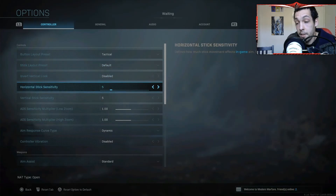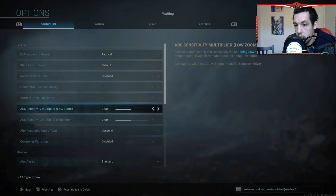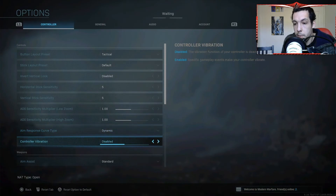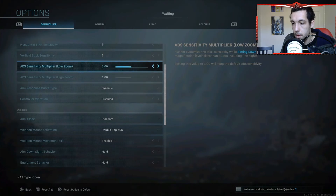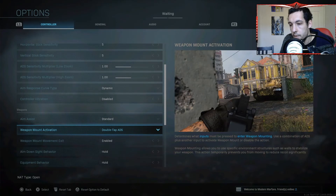My sensitivity is 5-5 — this game is all about aiming, just like COD Ghosts. I don't fully know what aim response curve does, so just try them all and see which is best for you, but I do well with dynamic. Control vibration is off. Aim assist is standard because I've always used it. I also set it so I double-tap L2 to aim down sights instead of holding it or pressing R3.